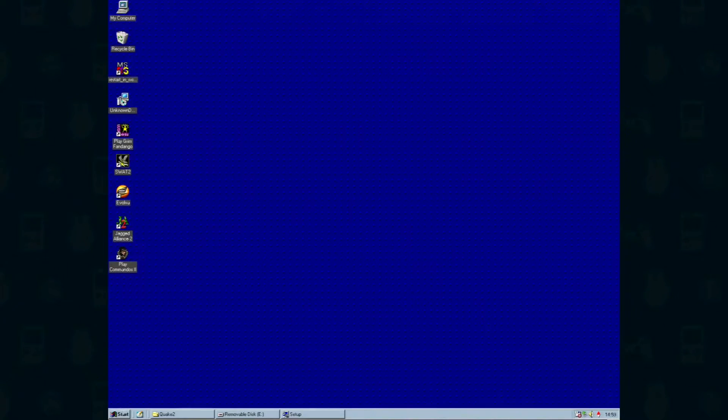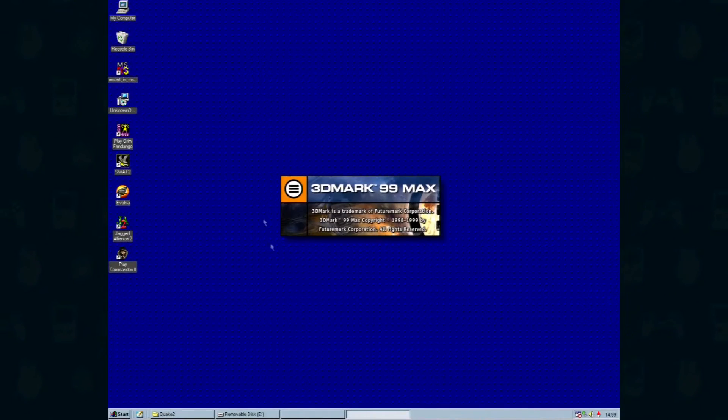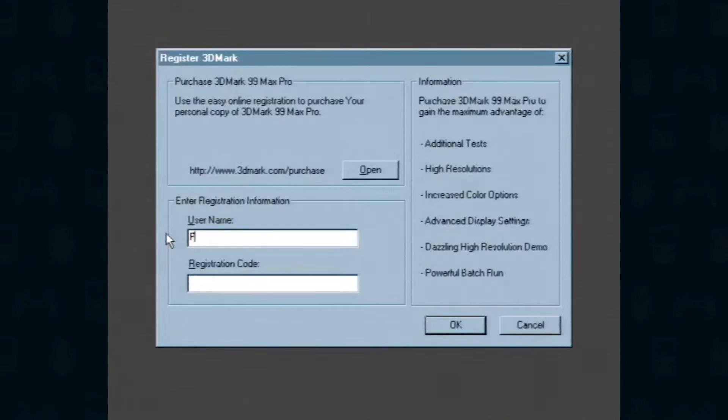So the first benchmark we're going to run is 3DMark 99 Max. I say 99 Max because I'm going to show you how you can register this software to unlock the maximum version. Now it's completely above board and legal — FutureMark have given this away for nothing, it's an old piece of software, they're happy for us to use it, so there you go.